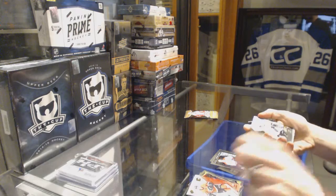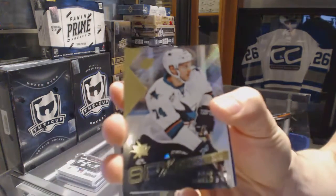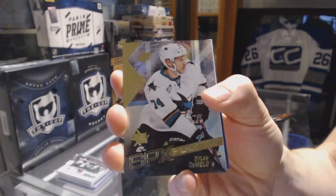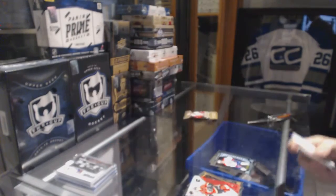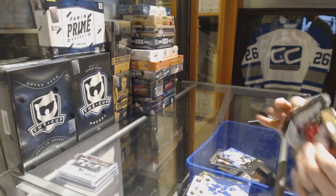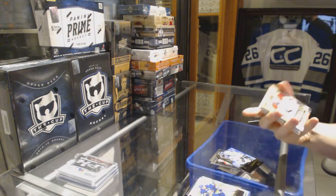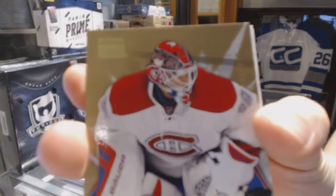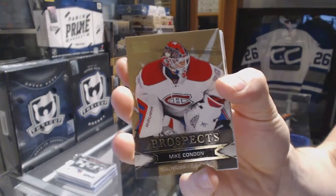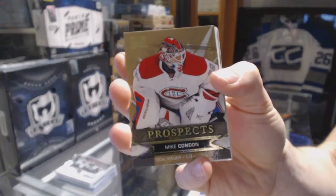The SPX has a rookie of Dylan DeMello. And the Showcase has a Skybox premium rookie, number 499, Mike Condon.